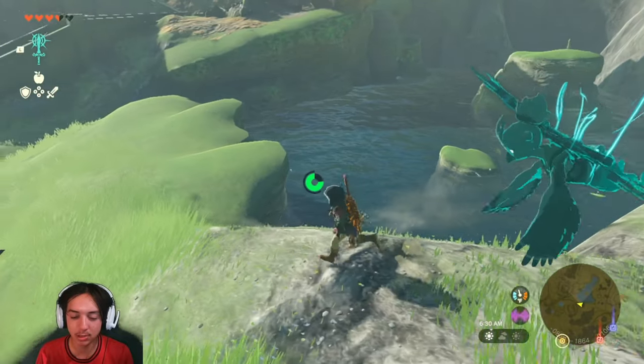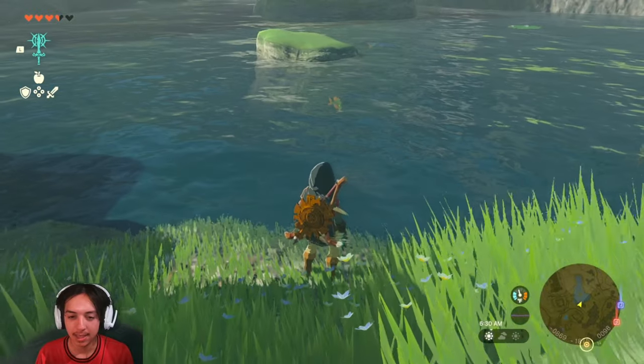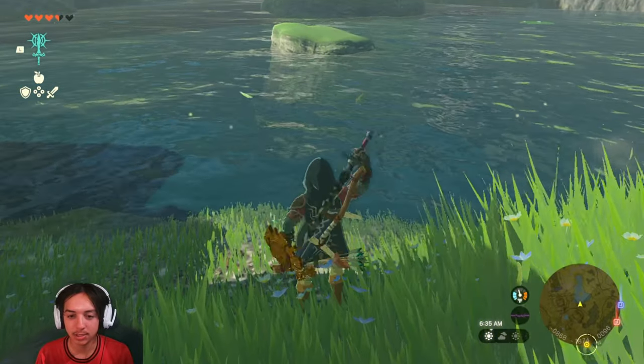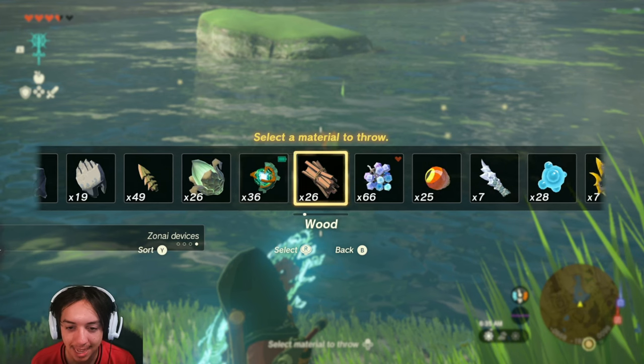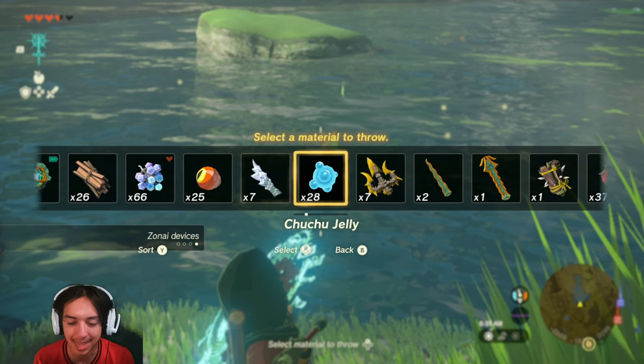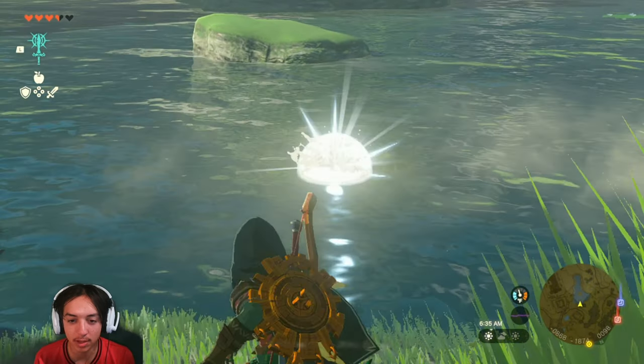So, first things first, you want to go to a body of water. Then, what you want to do is get ready to throw something — click up on the D-pad and go to something that's ice, like an ice fruit or some ice object. I'm going to go with ice fruit, and you just throw it into the water.